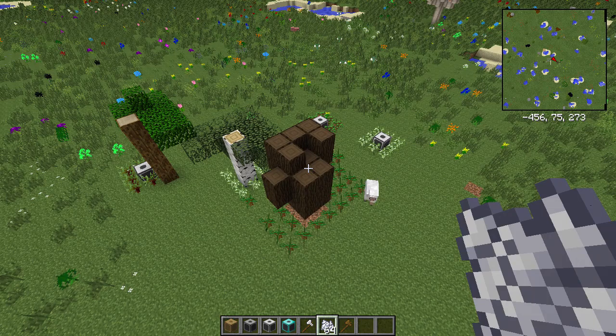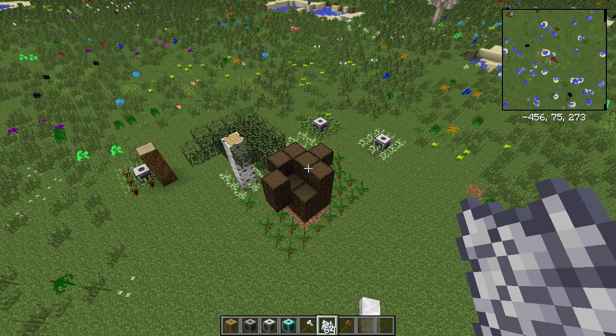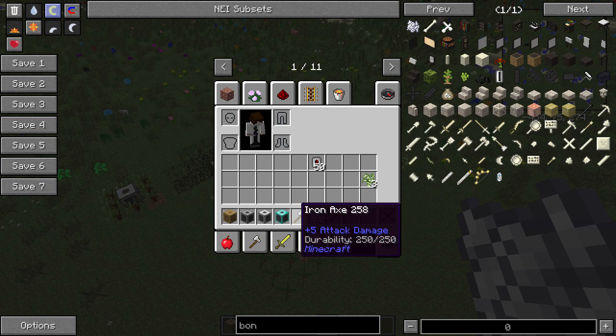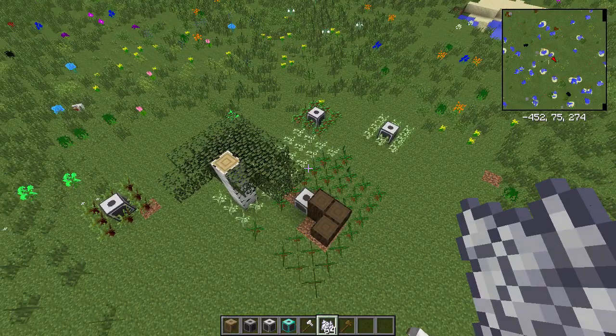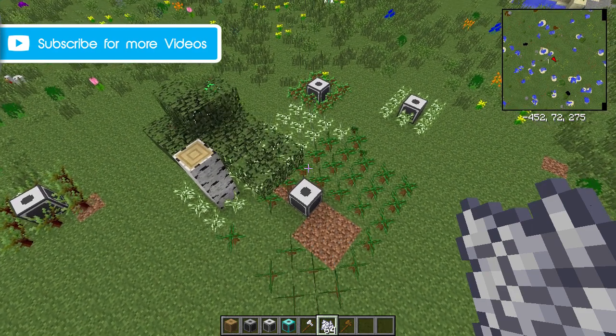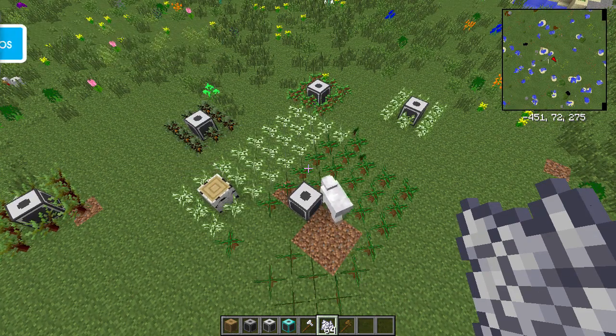That is the chopper. You can also enchant the tools — the axe as well — if you wanted to go even faster. I hope you found this video instructive and helpful. If you have any questions about the chopper, please ask them in the comments below, and I will see you later.